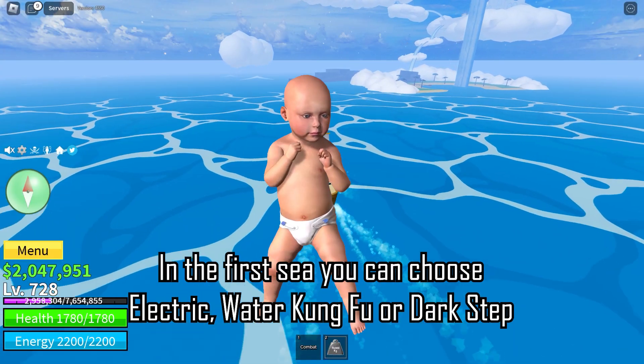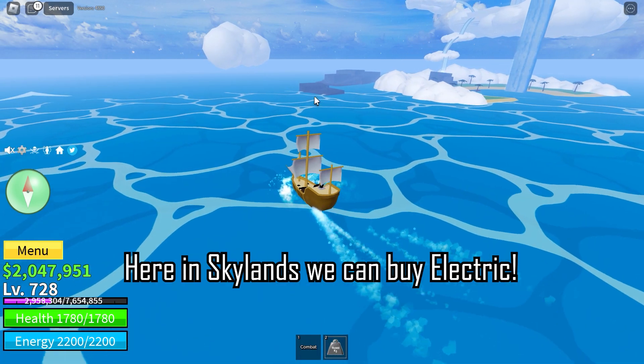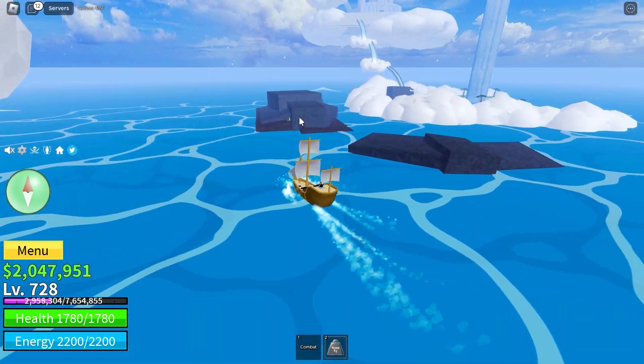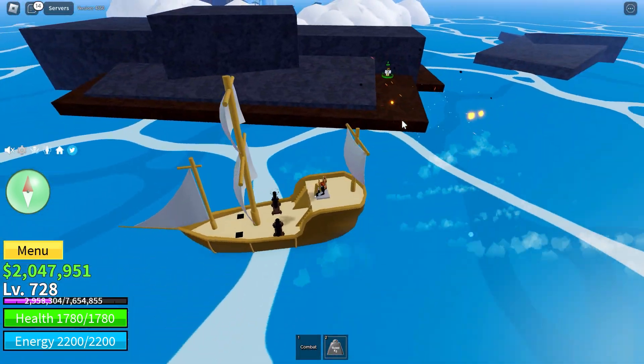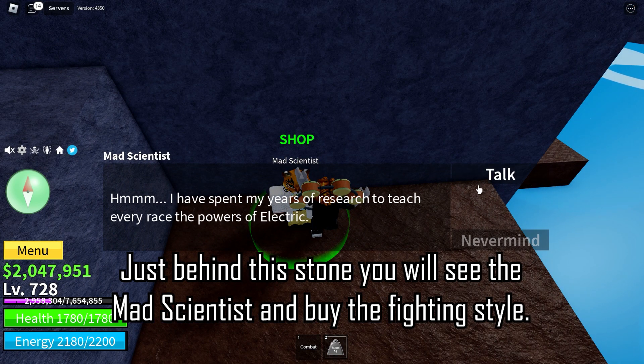In the first sea you can choose electric, water kung fu, or dark step. Here in Skylands we can buy electric. Just behind this stone you will see the mad scientist — buy the fighting style there.